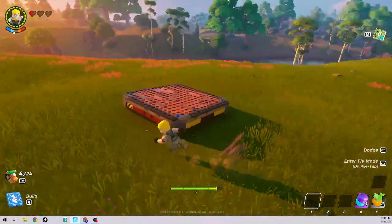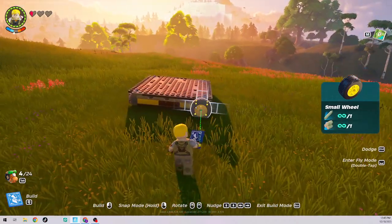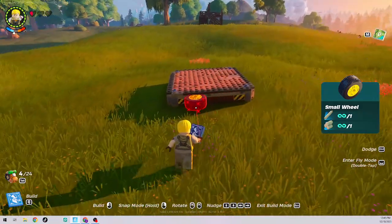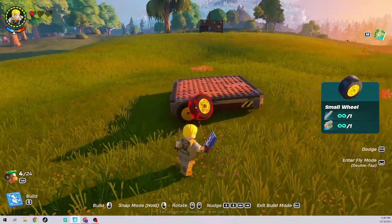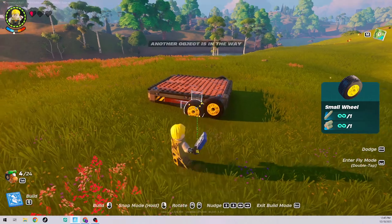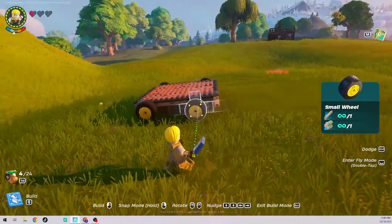So let's get started. First what you're going to need is a singular dynamic floor, and then you want to get a small wheel and put it on this side, lining it up right with that yellow caution thing right there. You want to line it up just perfectly, and then you can put one on the other side.